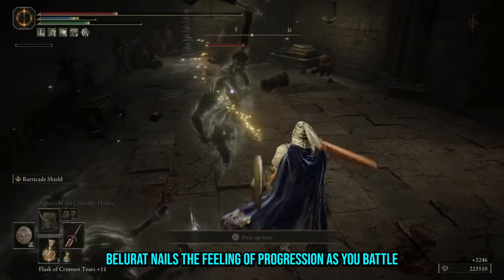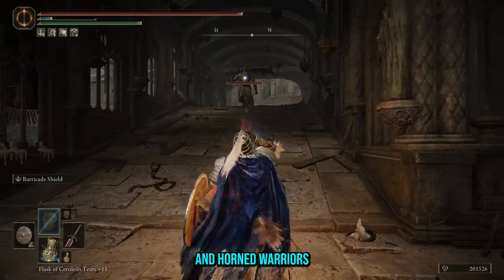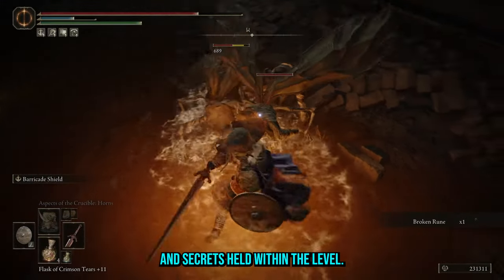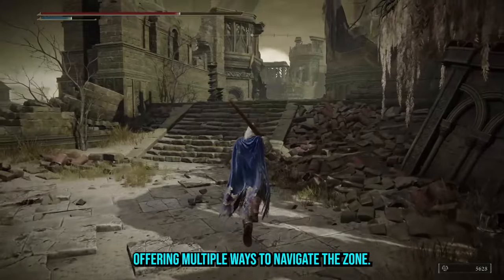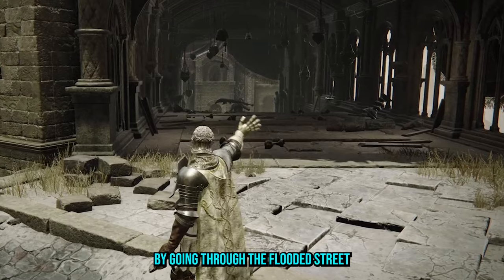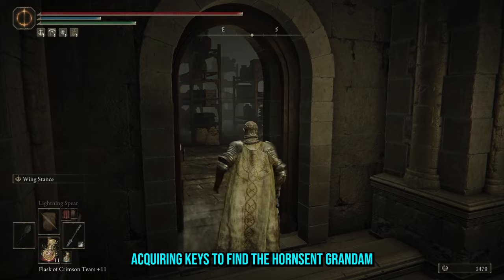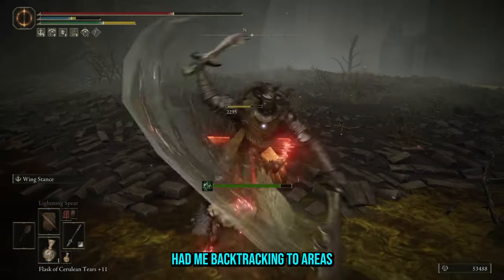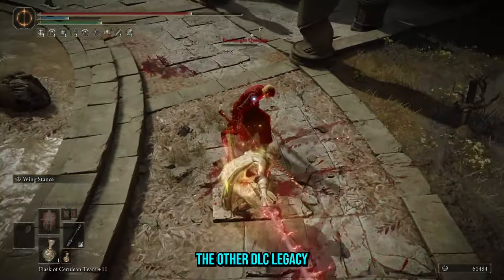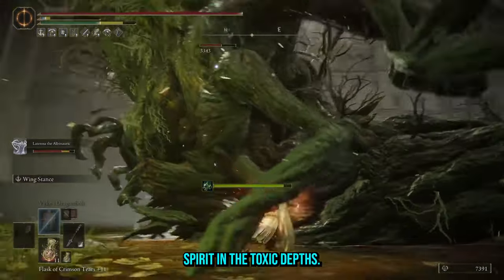Bellarat nails the feeling of progression as you battle your way through the different layers of the city: from spider scorpions in the crypt, to shadow men in the city streets, and horned warriors patrolling the upper level. It's enhanced by the diverging paths and secrets held within the level. The area following the second grace stands out, offering multiple ways to navigate the zone — for example, you can bypass the horned warrior on the bridge by going through the flooded street with the manfly enemies. Acquiring keys to find the horned-sent grandma and access to the toxic depths had me backtracking to areas I had already explored to find new secrets. This exploration adds depth to Bellarat, something the other DLC legacy dungeons have been sorely lacking.